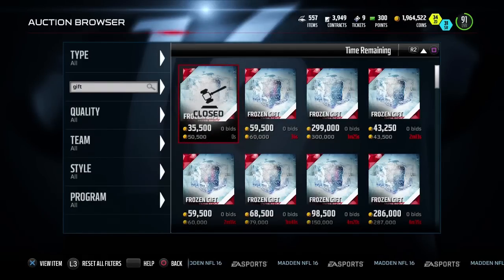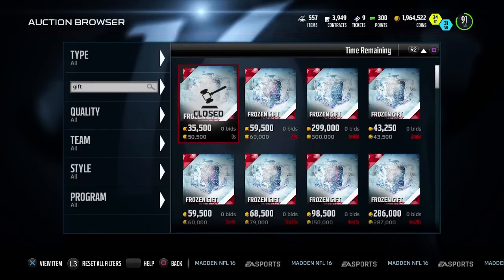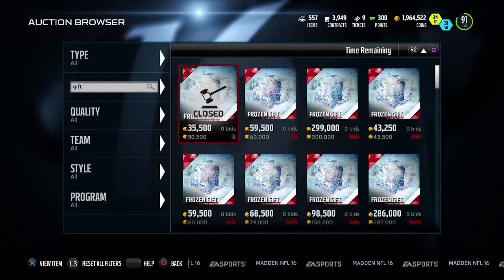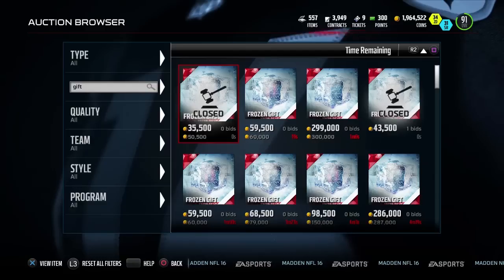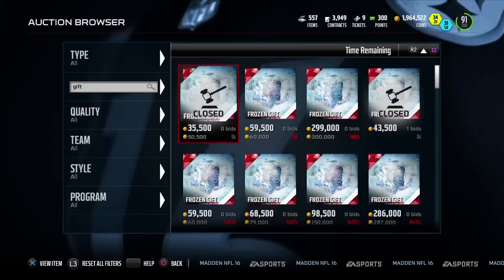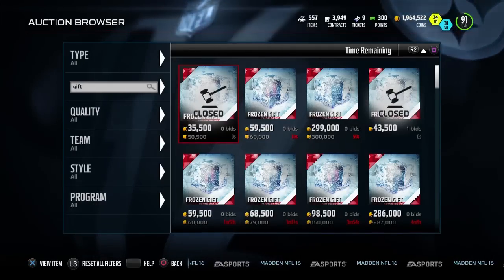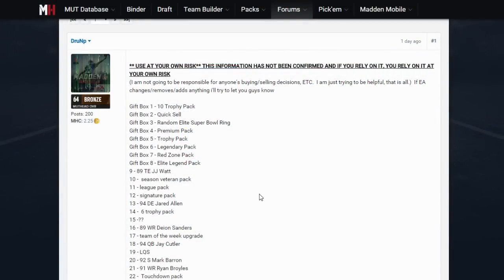We're starting to hear information that might be kind of a spoiler. What I'm going to put on screen is potentially a major spoiler for this promo. If you're not interested in seeing what might be in these gifts, turn off the video right now. I'm going to count it down — five, four, three, two, one. All right, we're going to switch over to the other screen I have pulled up. This is mudhead.com — if you've never been to the Mudhead forums, be sure to head over there because there are a ton of Madden Ultimate Team community members and traders.